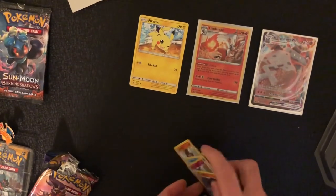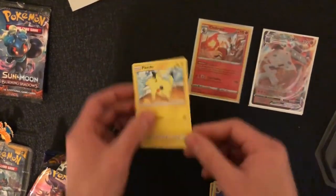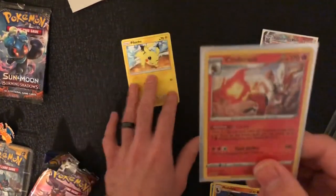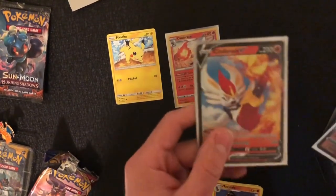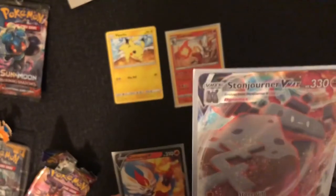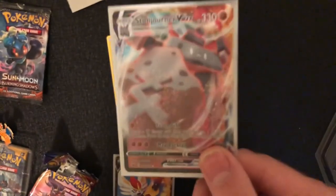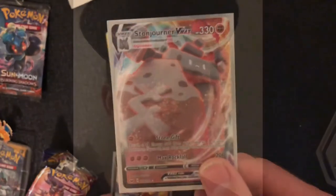I am happy because we got our cute Pikachu, a Holo Cinderace, and the tin promo Cinderace V. The best card we got today was this Stonejourner VMAX. Not so great of pulls overall, but at least we got this card. Thank you for watching — please do remember to leave a like if you liked the video and subscribe to the channel to keep future content coming. Thank you again.